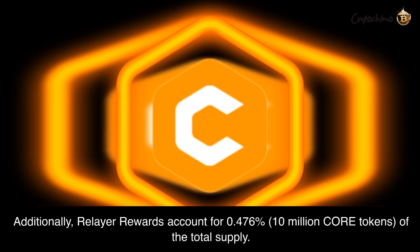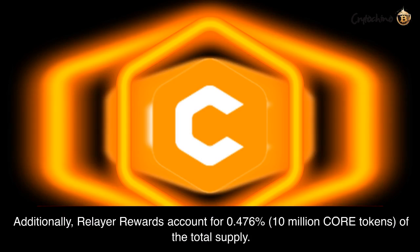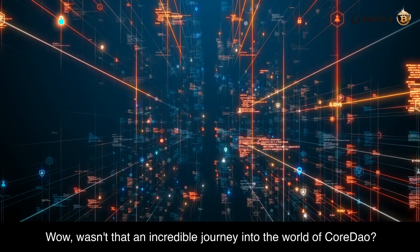Additionally, relayer rewards account for 0.476% (10 million Core tokens) of the total supply.